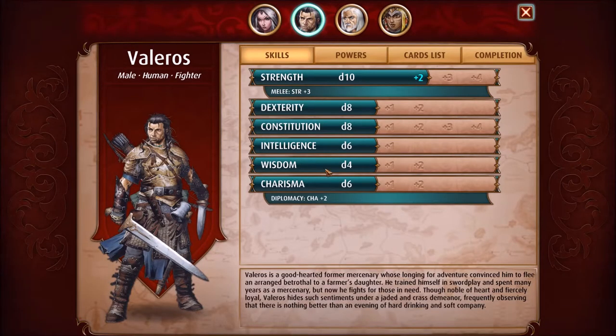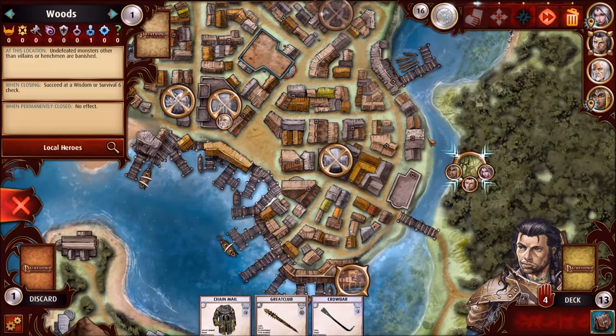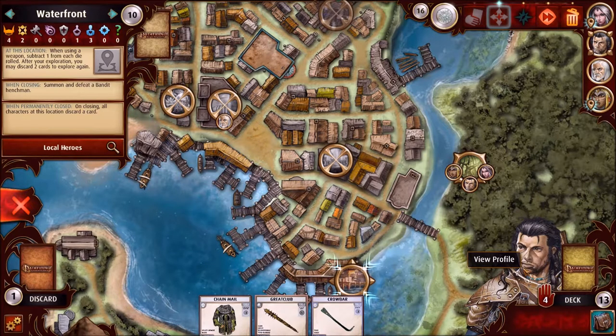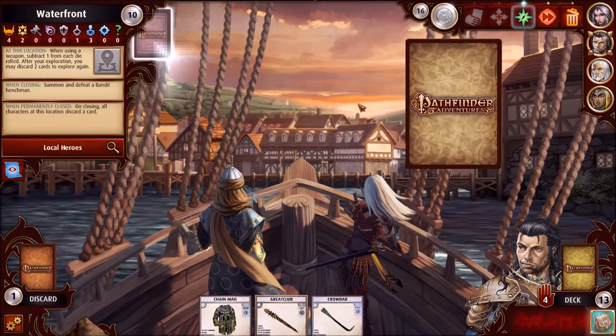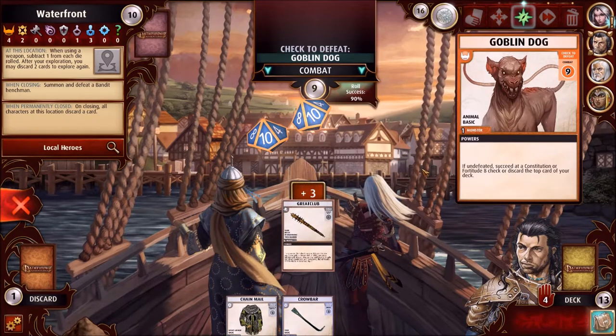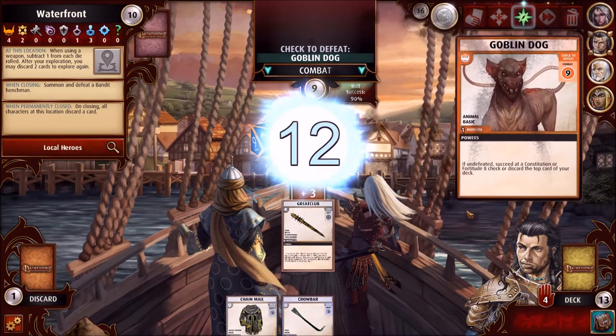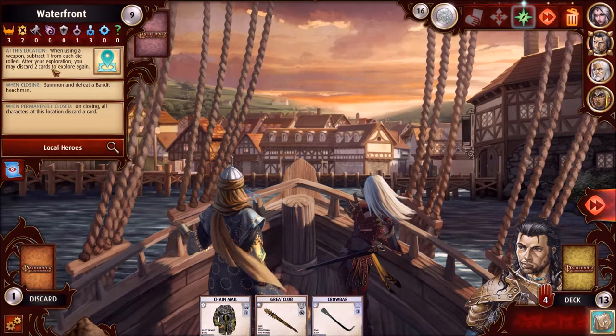The fighter's Wisdom is a d4 — he's not good at getting that. Instead I think we're going to have him go over to the other location. Wait, why did I think the fighter's Wisdom was good? It's his Charisma that's good! All right, we'll go over there with the fighter even though it's not a great place for him — he can deal with it. Let's explore here: Goblin Dog! We'll reveal the Great Club — 90% chance. Straight up clobber him. After your exploration you may discard two cards to explore again — interesting, but I don't think we need to do that just yet. Pass.